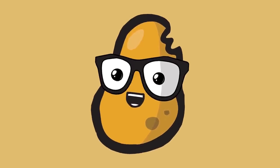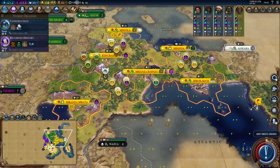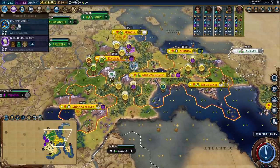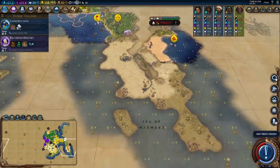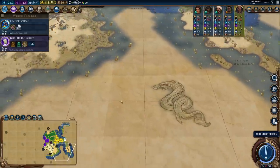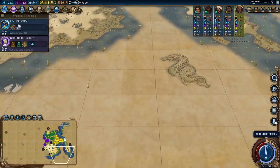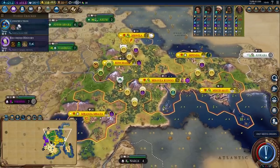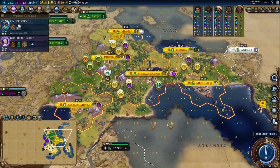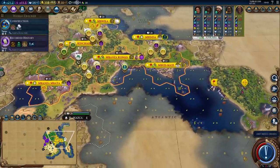Hey Spuddies, Potato McWhiskey here and welcome back to Let's Play Civilization 6 Gathering Storm with the New Frontier Pass as the Congolese Empire. Our main objective this episode is to start getting our theatre squares finished and to start settling all of this land over here to the southeast. We also want to see if we can find more islands in the far south, as there are a lot of fishing resources which may indicate there's extra land in the fog of war. When you're going for any type of victory, more land is king.